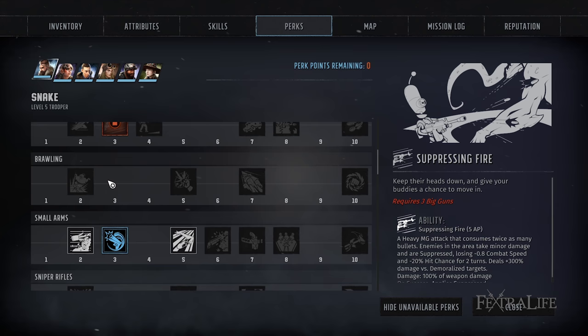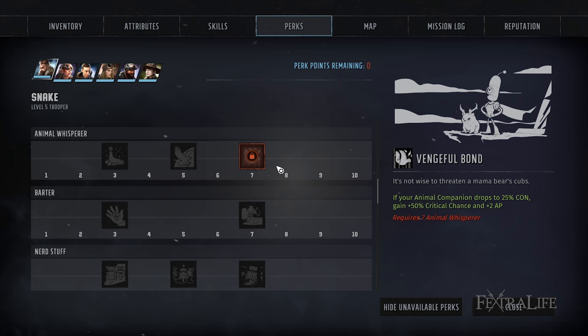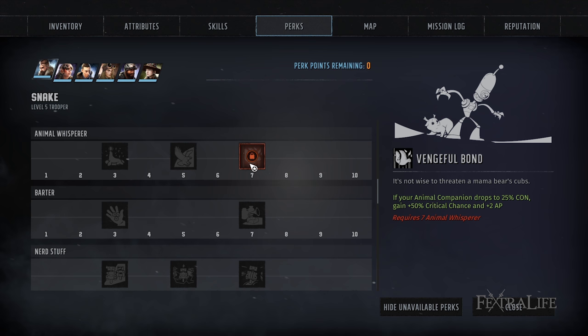Moving on to non-combat perks, for Animal Whisperer, Animal Trading allows your companion to gain bonus health and damage. Animal companions are actually very useful in combat and hard to kill. Spirit Animal provides better passive bonuses depending on which spirit animal you're using. Vengeful Bond gives 50% critical chance and two AP when your animal companion drops below 25% health. It's great on paper, but in practice you don't want your animal companion dying, and they're not likely to survive just sitting around at 25% health, so you may not get much use of it.